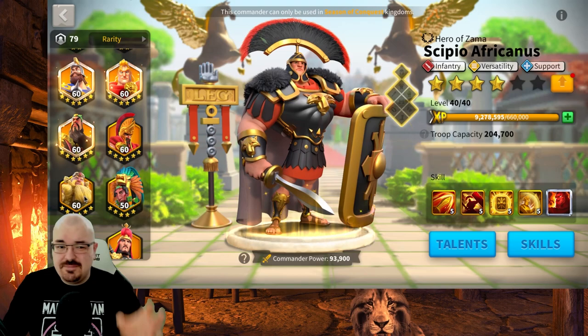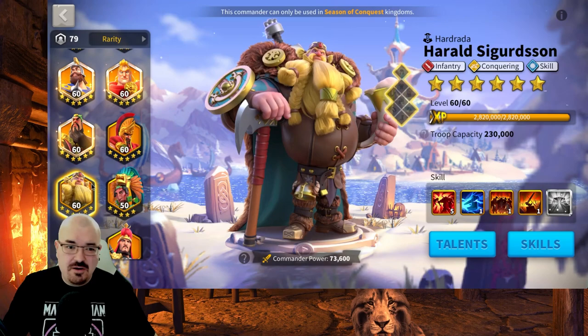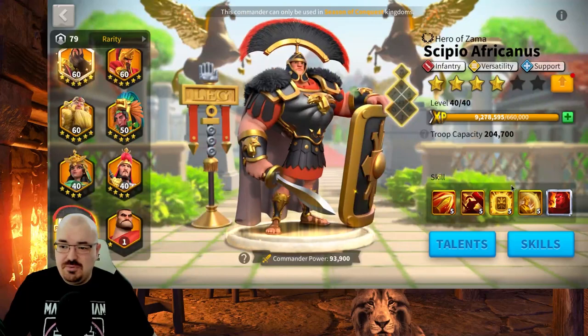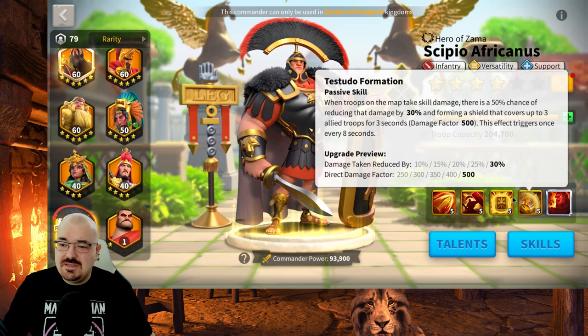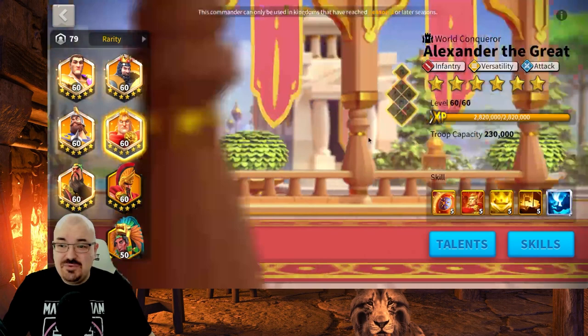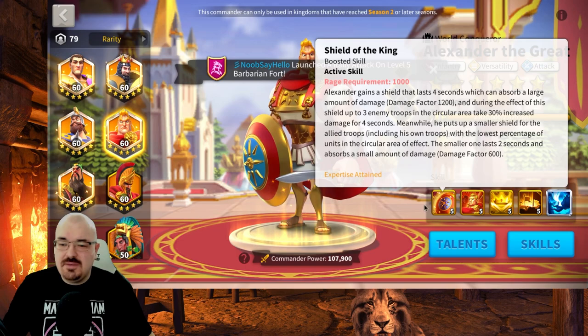I wouldn't do Alex and Harald, because I've seen how squishy it is on the field when swarming — it just dies. With all the AoE and counter-attack Harald brings, there are no defense capabilities. With Guan and Scipio, they do have a little bit of defensive capabilities — shields, infantry health bonuses, and damage taken reduction — so there's a little bit of defensive capability coming with Scipio.